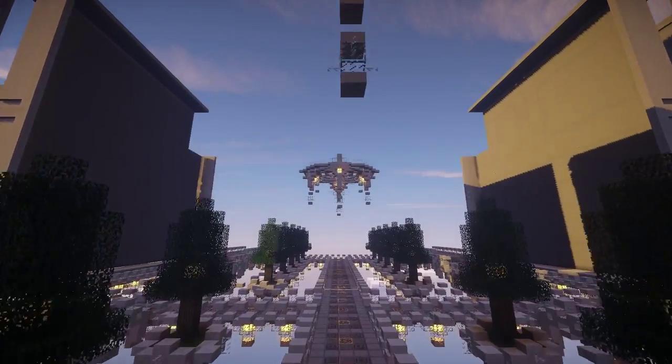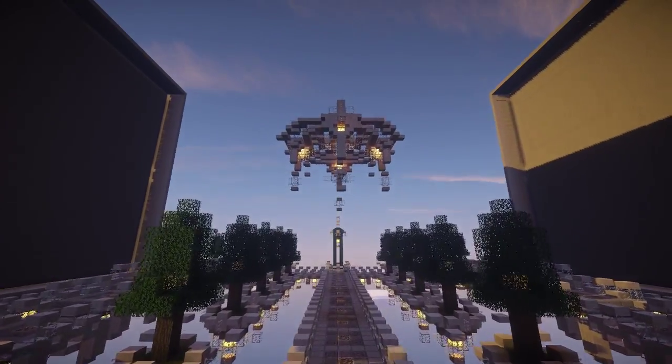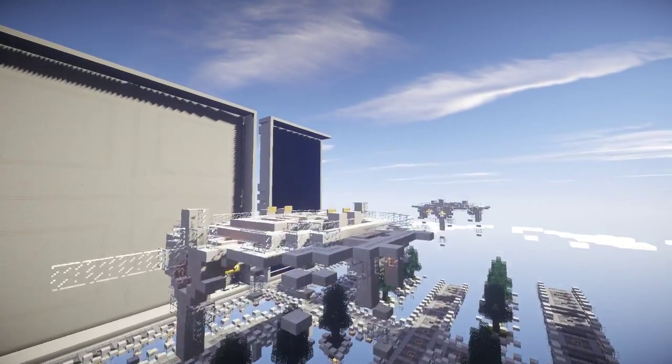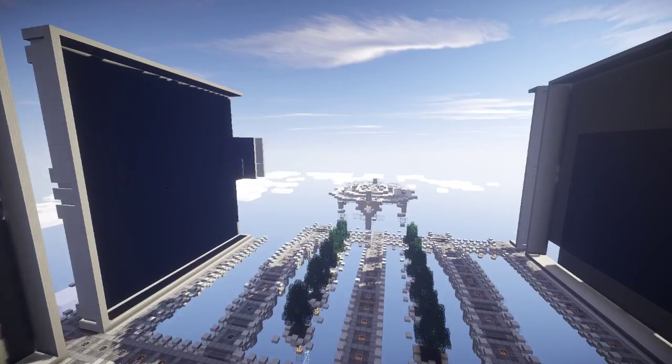So that it's not constantly running. The only items permitted to pass the front layer of the build plots are buttons and levers for redstone activation, and signs for backstory or titles, which are not limited in number.